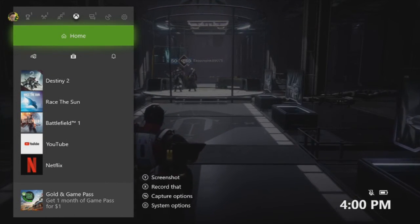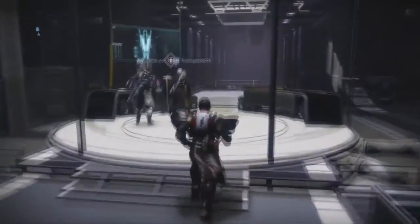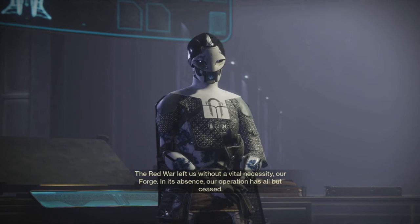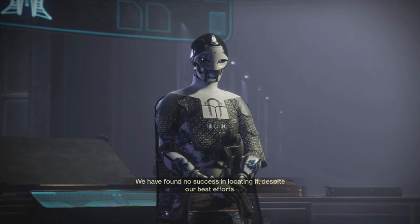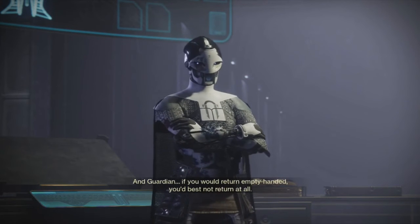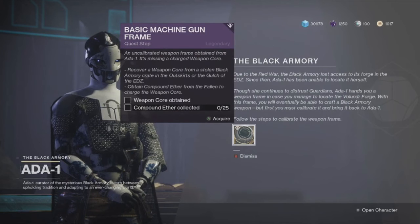Cutscene over. What do you need from me, angry lady? Ada-1: 'Our wares seduce you, guardian. However, none can currently be sold. The Red War left us without a vital necessity — our forge. In its absence our operation has all but ceased. We have found no success in locating it despite our best efforts. If you truly covet our wares, then understand — we would very much like our forge back. And guardian, if you would return empty-handed, you'd best not return at all.' So now I've got a basic machine gun frame — we're getting Thunderlord apparently. There seems to be a glitch going on.